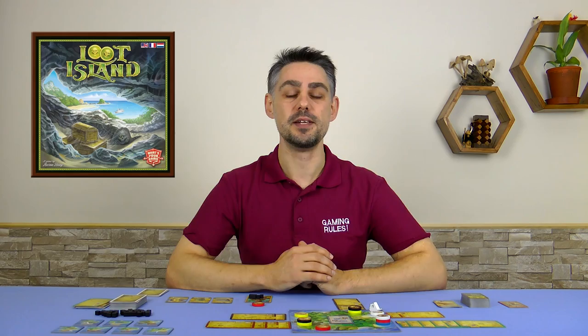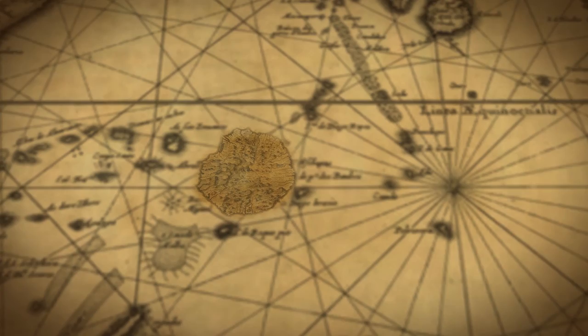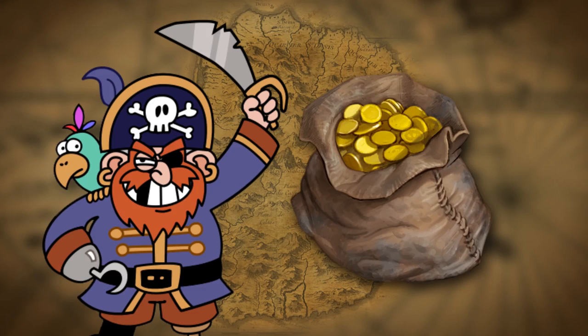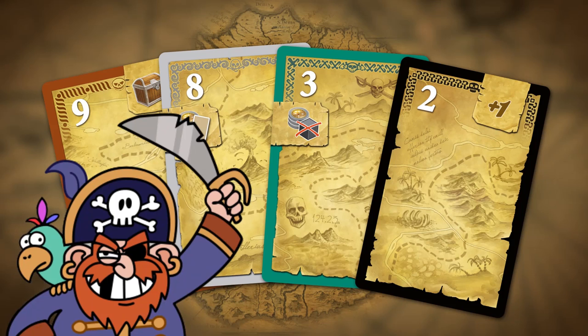In the year 1640 a ghastly curse befell a beautiful island in the Indian Ocean — it was a Tuesday and ghastly curses don't have anything better to do. The dark magic would haunt whoever dared approach its coasts. Ingenious pirates soon realized that the island was the perfect location to hide their loot, and in order to recover their precious stashes in future, they drew maps and buried curse-cleansing amulets along with their treasures. The island, however, used its evil powers and made pirates all over the world lose all of their maps. As a result, the treasures were lost forever.